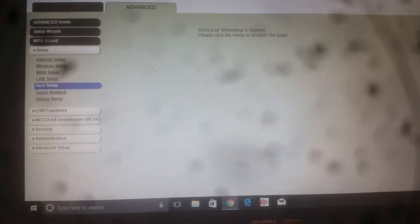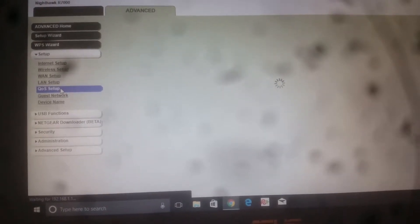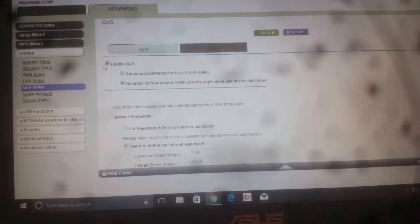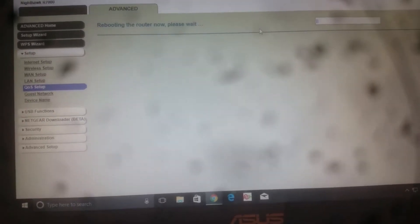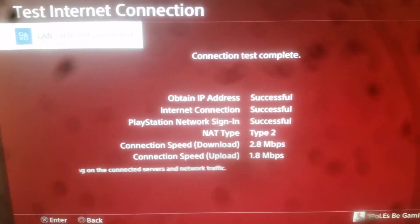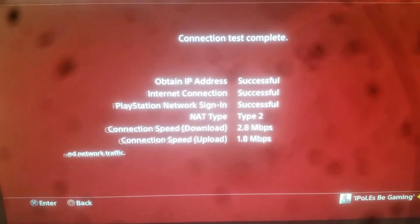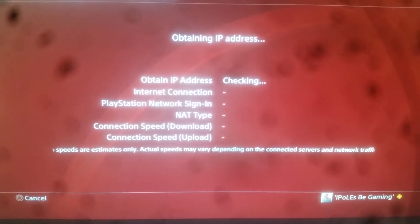Alright, logged in. So like I said, I disabled QoS and hit apply. Now my router is rebooting itself — LAN not connected. Let me press B real quick since it's rebooting, which means there shouldn't be any connection right now.